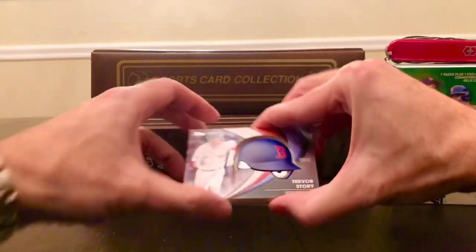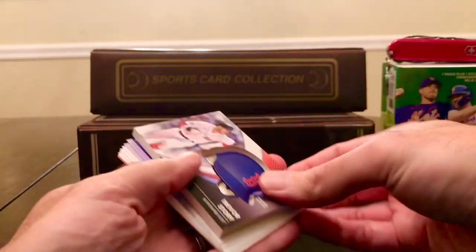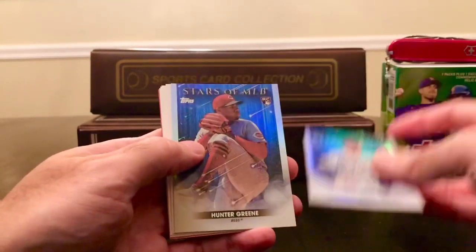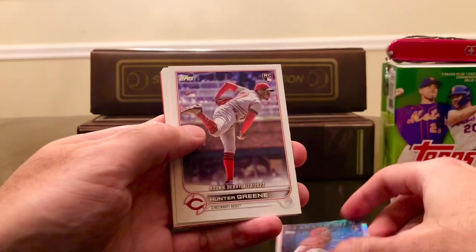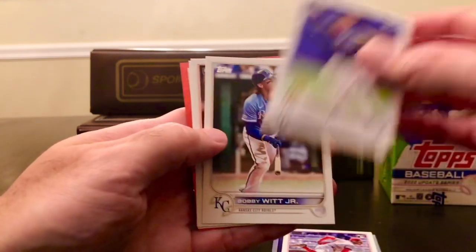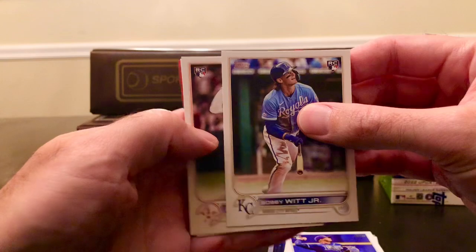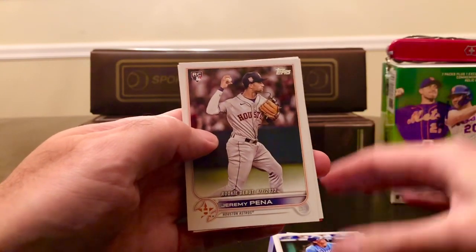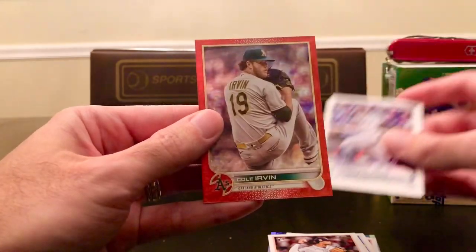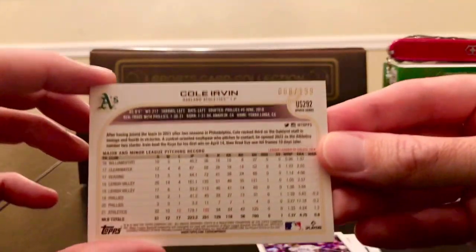Let me show you what he already pulled. His manufactured relic was a Trevor Story. He got a Spencer Torkelson Stars of MLB, Hunter Green rookie debut, Wander Franco rookie debut with the cup, Bobby Witt Jr., with some red poking out. Got a Jeremy Pena rookie debut, Julio Rodriguez rookie debut. And his red was a Cole Irvin numbered out of 199.